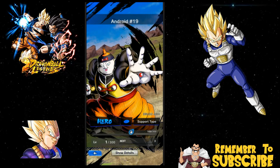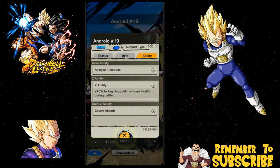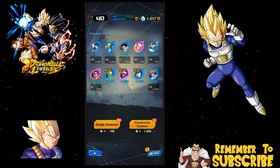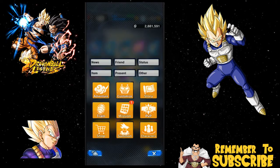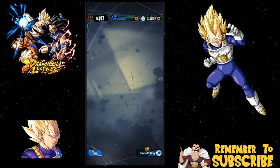The new android is gonna be probably an android special Z ability — android max base health 10%. I figured it was gonna be something a little bit more garbage. That's pretty much it, I'm done. We also cleared up a mission over here for getting a whole bunch of different characters unlocked now.